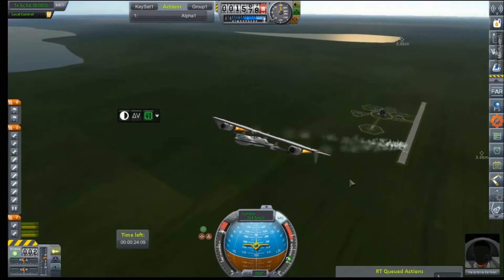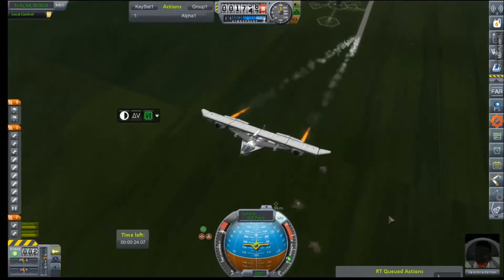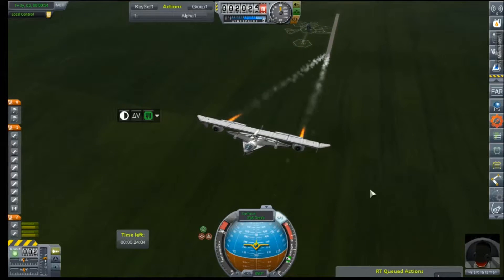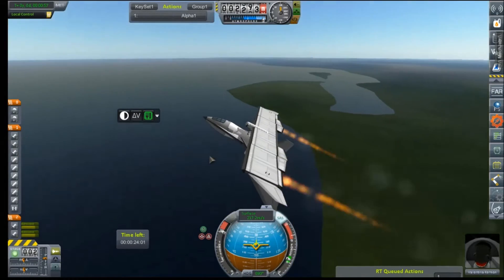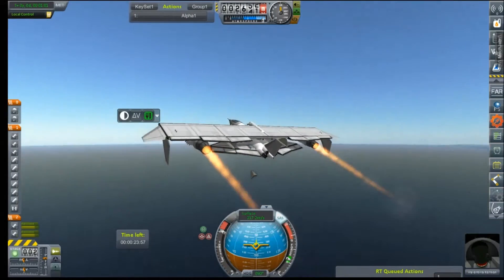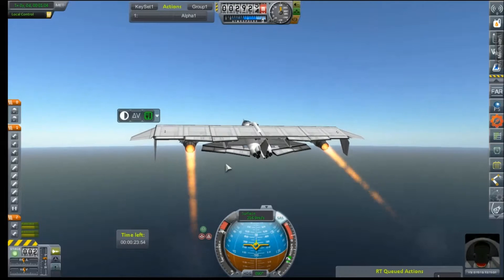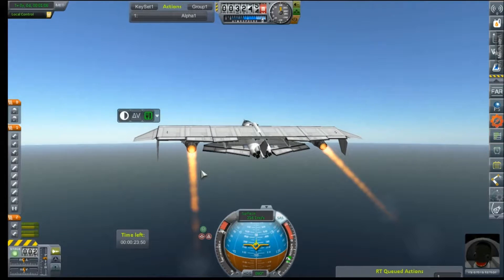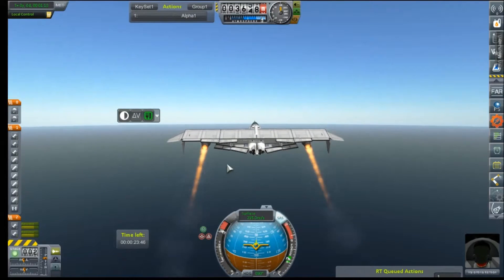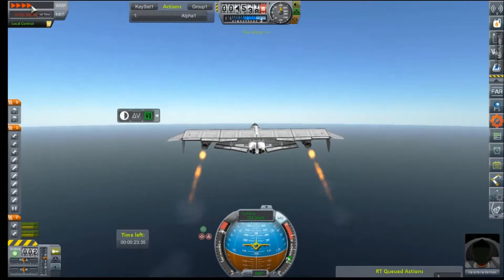We will spend just a couple of minutes here getting to altitude. It looks like the central tank on the pigeon got pitched forward a bit — I hope that doesn't create an issue. Part of the separation motors are there; that might throw the thrust of that off a bit. Let's just go ahead and time warp out to range.